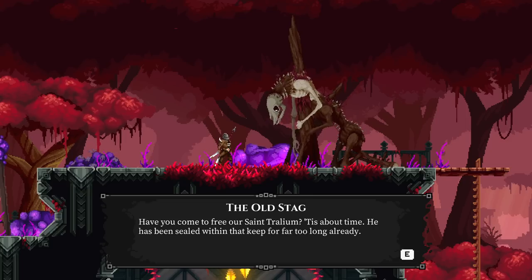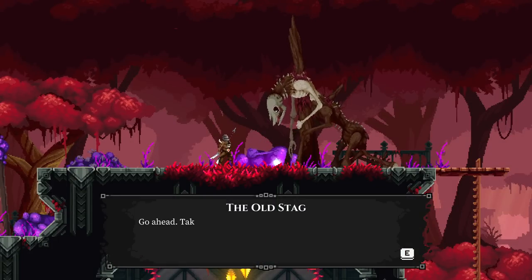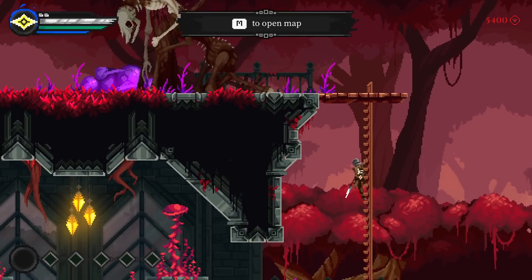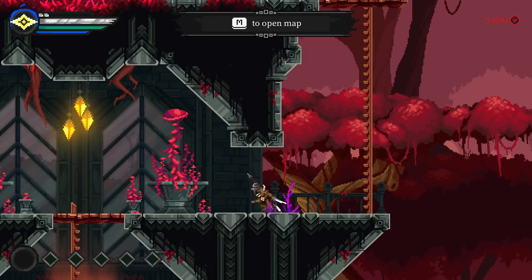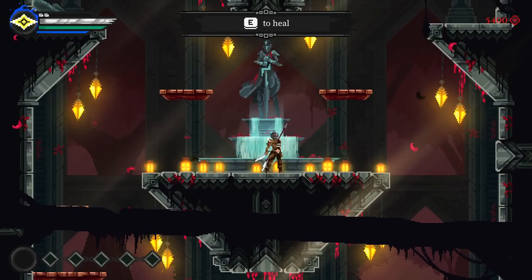He's been sealed within the keep for far too long already. They entrusted me with protecting the last remaining key to that place - go ahead and take it. Set our Saint free so he can fight against this hideous tarnishing. The valley key - does that let me into the castle? I'm curious what happens if I jump off that ledge. It just teleported me back up - I didn't take any damage. I'm a secret hound, I have to do stuff like that.